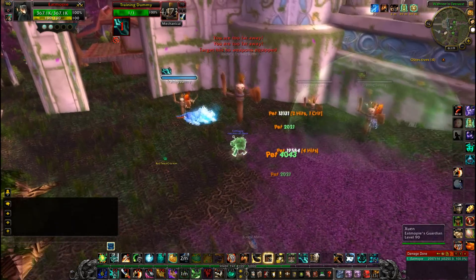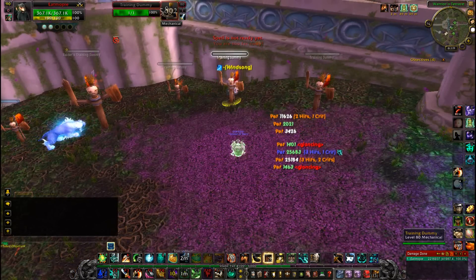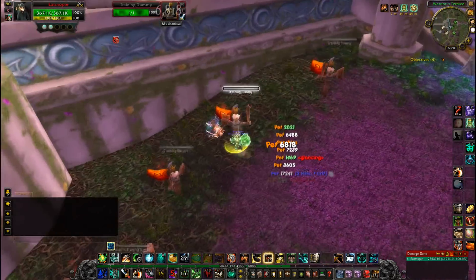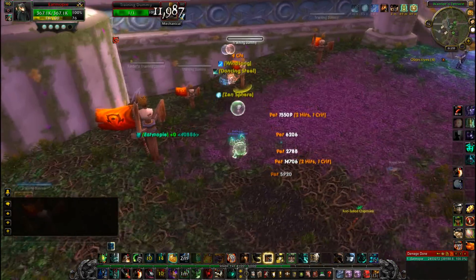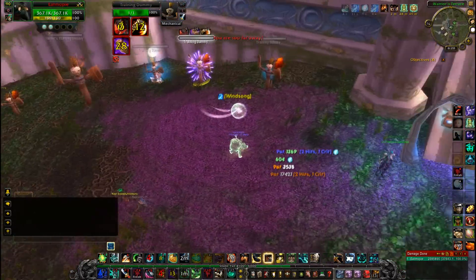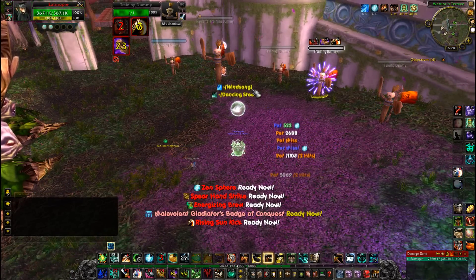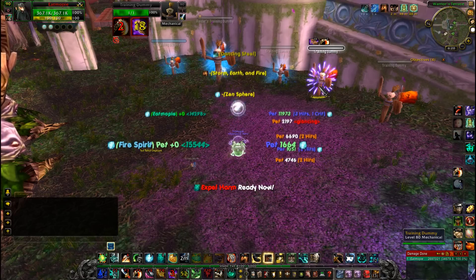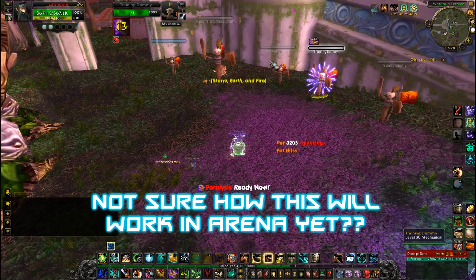Also, that is the new Ring of Peace animation — I think it looks pretty good. If you cast it on critters it makes a tiny little green bubble, which is kind of cool. When I said you can't have more than one spirit on a target, that wasn't totally truthful — if you Paralysis one of their targets, they will just swap to a different target. You can do this, but it's not really a DPS increase, just kind of silliness.